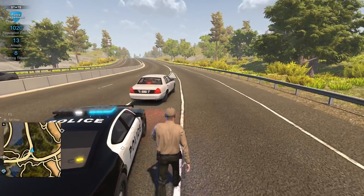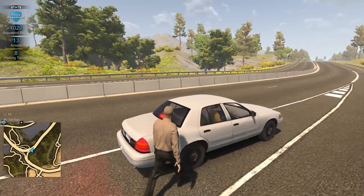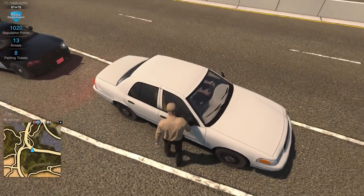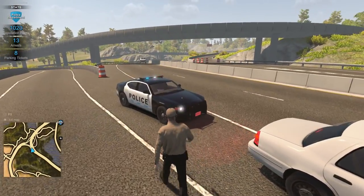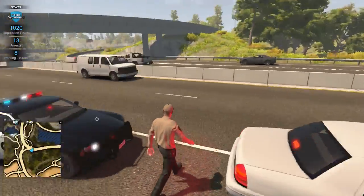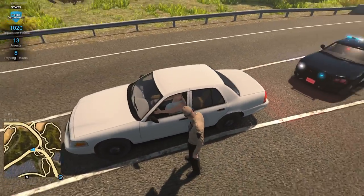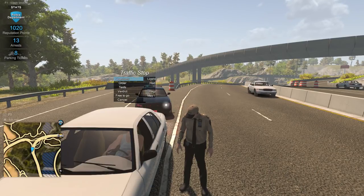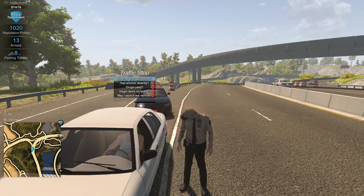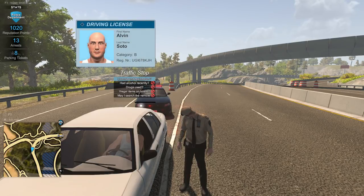For speeding — before this update, that was not possible. I think I have to go over to the driver's side, which is a little dangerous. Pulling you over today for speeding — clocked you at 59 in a 55. Can I go ahead and see your license and registration, please?